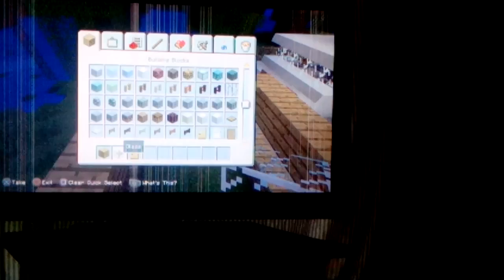Then you fill all this with glass — it should be like 18 or 19 pieces. Then you put the wood blocks above the glass, then you get the slabs and slap those on. Then you put the roof on.